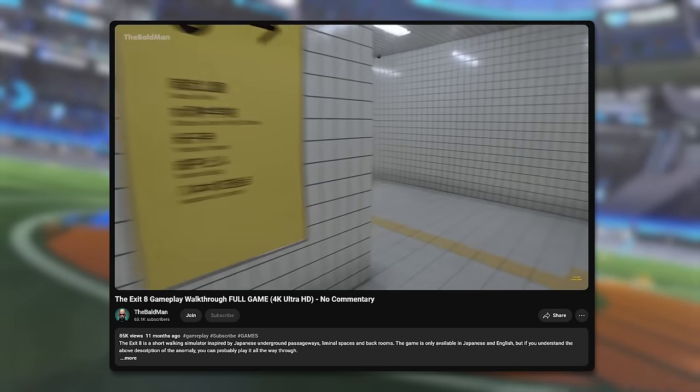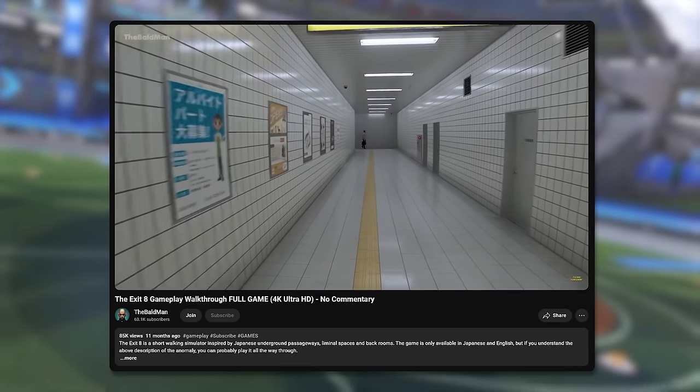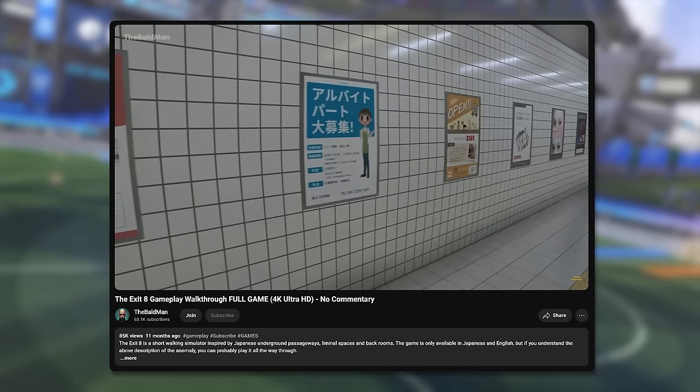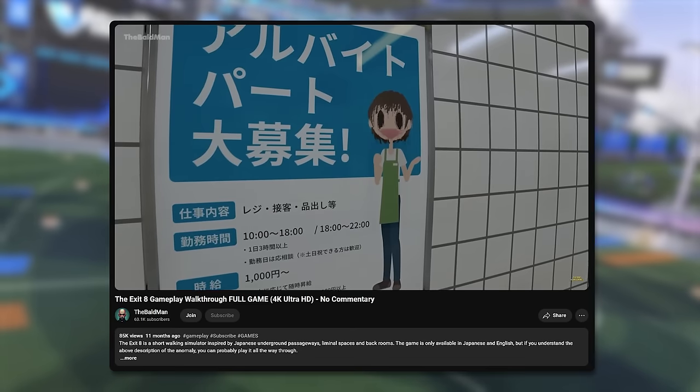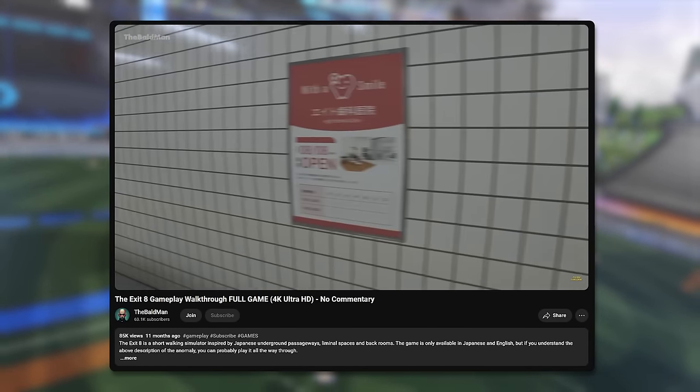There's a game called Exit 8, where the only objective is to make it to Exit 8. The way you do that is by walking down a hallway that seems normal at first, but as you go through the exits, you'll find out there are many different anomalies you could run into. If you ever notice that anything is out of the ordinary, instead of walking through the hallway, you have to turn around instead.